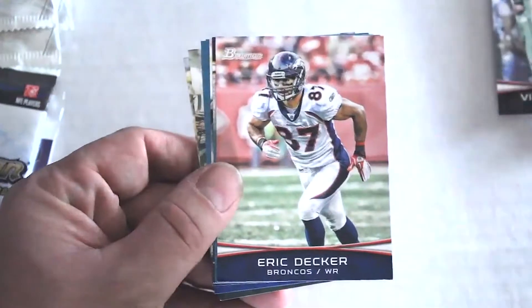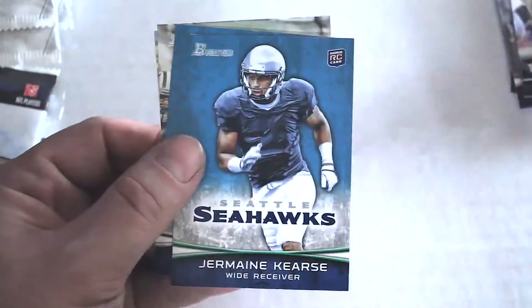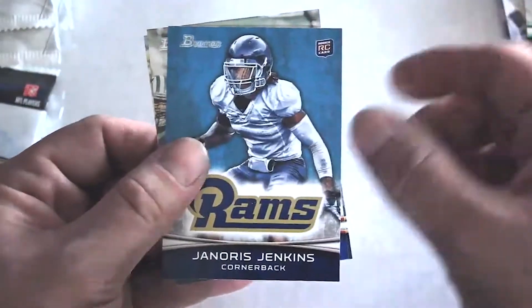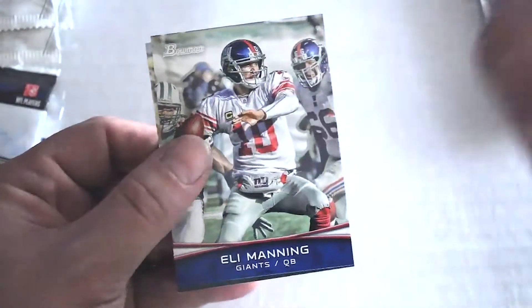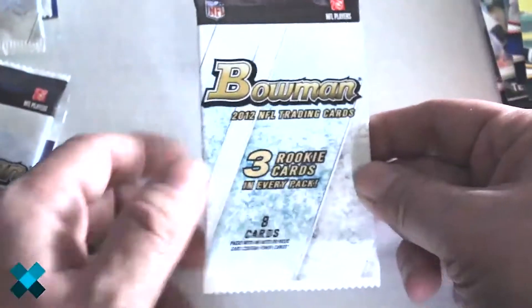Antonio Holmes, Eric Decker, Courtney Upshaw — that's not a bad rookie card — Dustin Keller, Jermaine Kearse, Jandra Jenkins rookie card, Eli Manning, and Greg Jennings. Moving on to the next one.